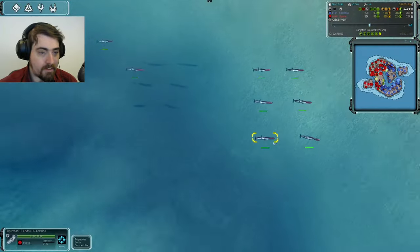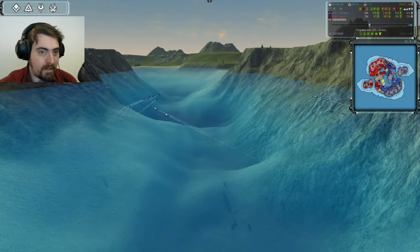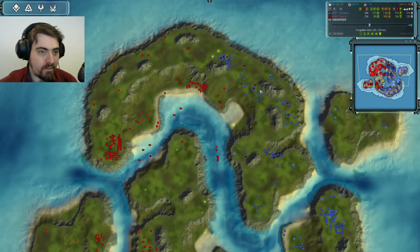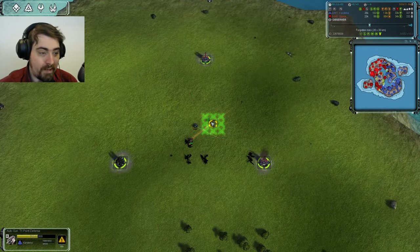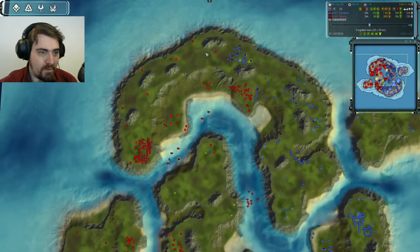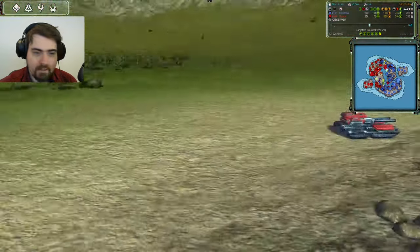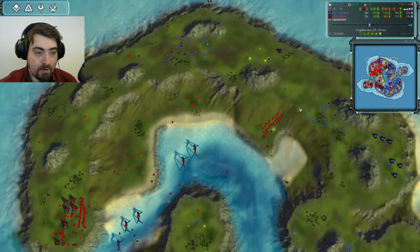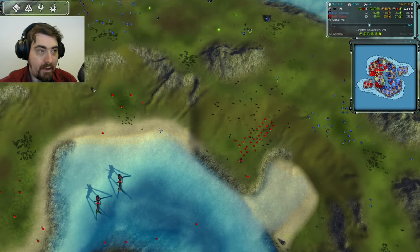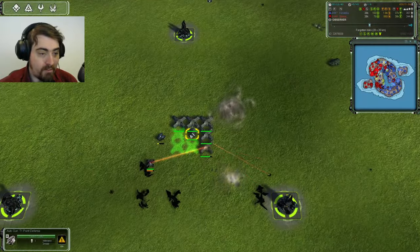We can't ignore this — there are a lot of subs swimming around in the central canal for Space, which could deny Karateka movement when he really needs it. Karateka now has an engineer building a point defense here, which is some nice denial. Rather than push into that force, Karateka has gone around the top and there's nothing stopping all of Space's mexes dying. We do have Pillars now for Space — a Pillar is driving towards the front line and could make the difference.